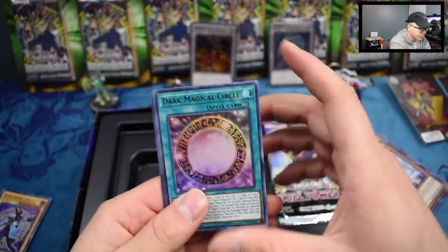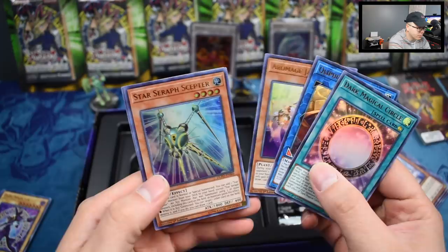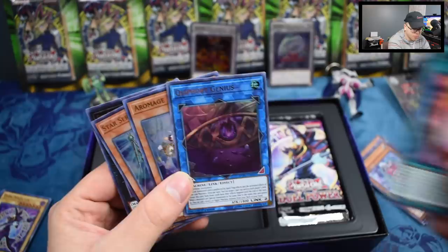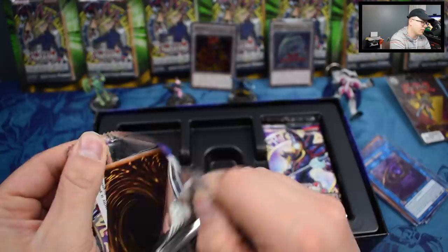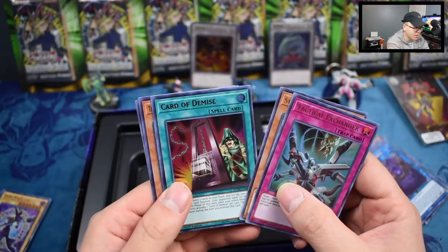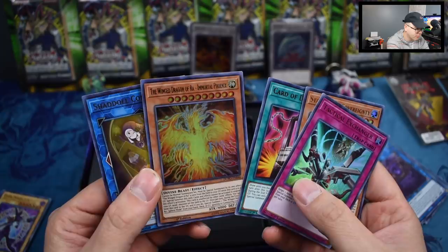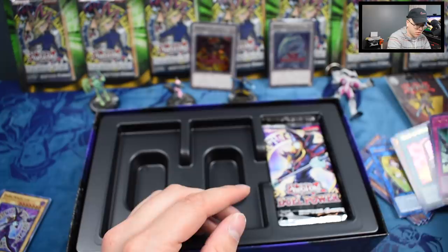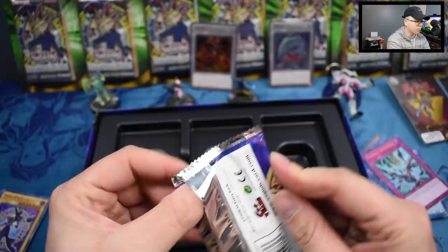Dark Magical Circle — that's cool. Cliffhanger Genius, Arrow Mage, Jasmine, Star Seraph Sector, and Super Quantal Mech King Great Magnus — that's one hell of a name. Dark Magical Circle is pretty cool. Then we got Tactical Exchanger, Star Seraph Sovereignty, Card of Demise — wow, this is a hot box! And we have the Immortal Phoenix — sweet. Also a Shaddoll Construct. Card of Demise is great — this has been a really hot box; hopefully all the other boxes are like this.